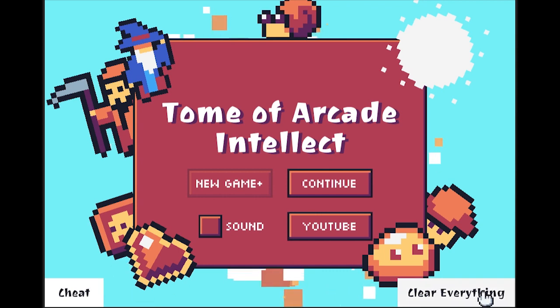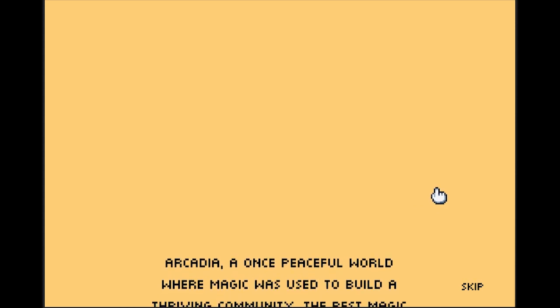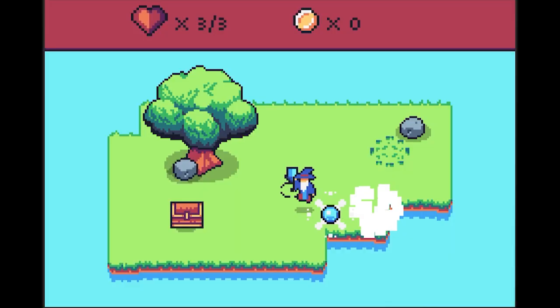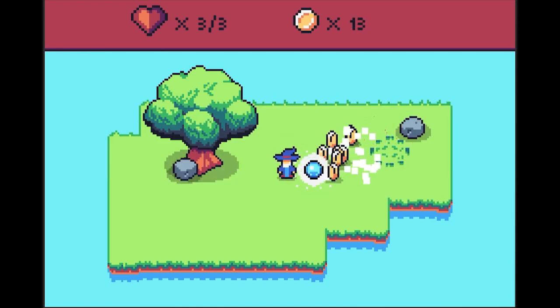I've also put in some temporary buttons so I can cheat — well, it just helps me get to a point in the game faster. And if you look here, it's a pixel art font now. There's a lot of other stuff that I've been doing, and one of them is changing the enemy movement up a little bit. The slimes are still the same.